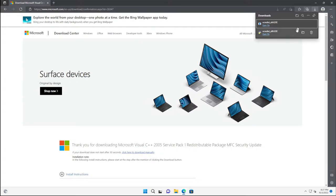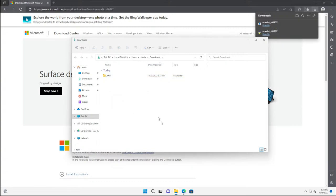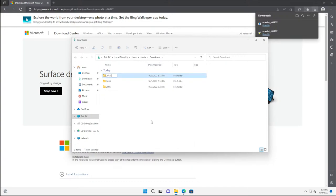Once downloaded, open your downloads folder. Create a folder called '2005' to keep these organized — the files all download with very similar filenames and you won't be able to tell which is which otherwise. Go ahead and also create folders named '2010' and '2015-2019' (though the actual package goes up to 2022) to keep all the redistributables organized.